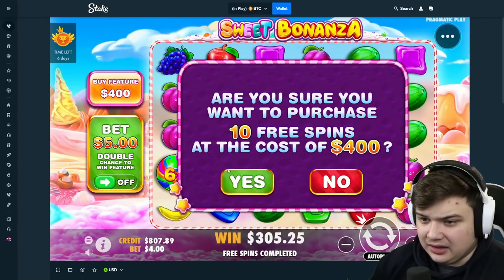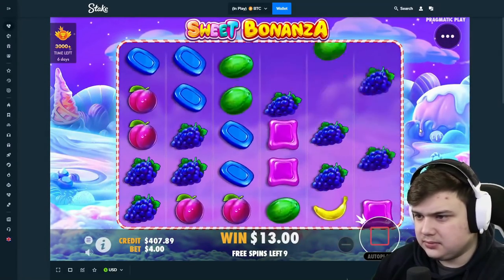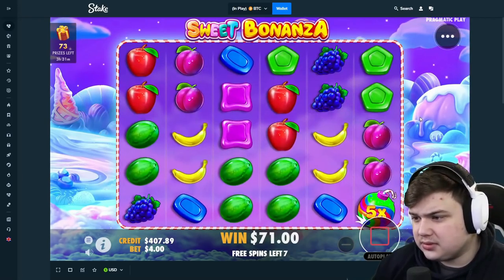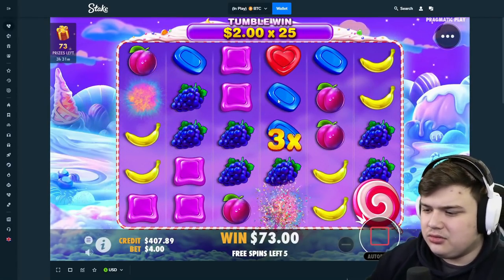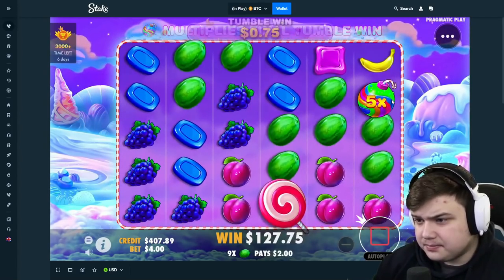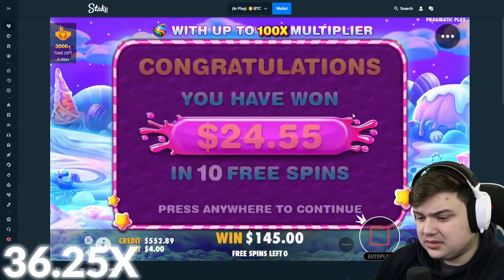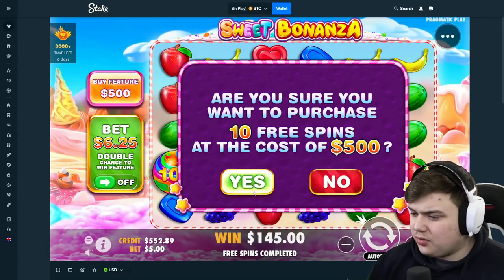Gonna do the same thing — $400 buy now, come on please. Bananas, melons, blues, keep hitting. We just need that one tumble to pop off. Come on, grapes — no shot. Three more spins, come on. Blues somehow — it's not going too well, I'm not gonna lie. Last spin... well, two bonus buys, two awful bonus buys.